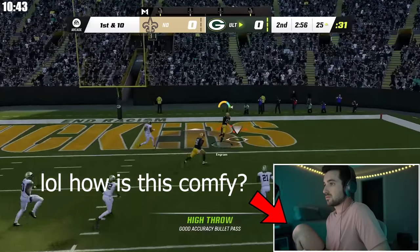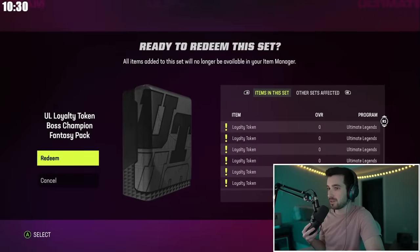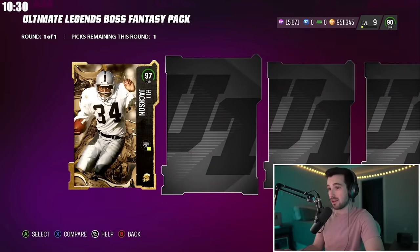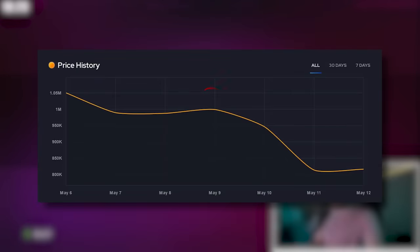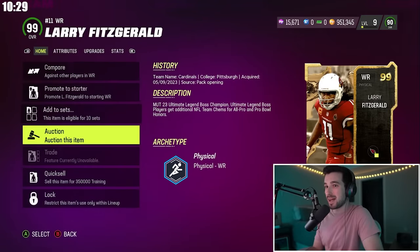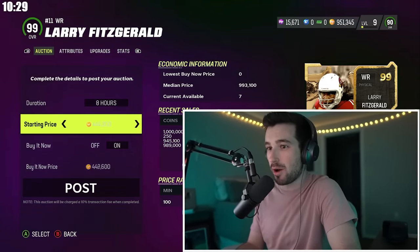After a few more hours completing solo challenges and opening up the rest of our tokens, we finally had all 125 tokens needed to redeem our set. Larry Fitzgerald is literally selling for a million coins, so we're going with Larry Fitz. I posted him to the auction block hoping he sells by tomorrow morning. What a way to go to bed — I'm so excited!